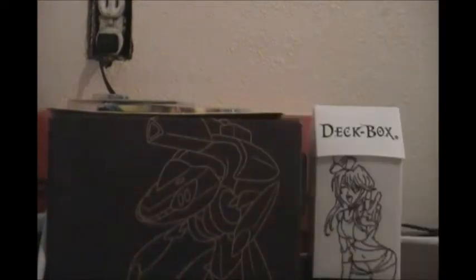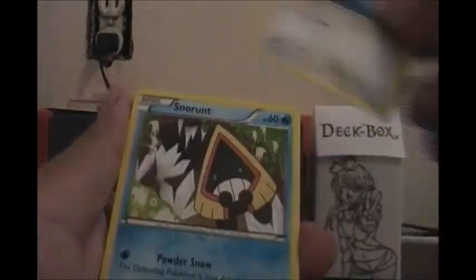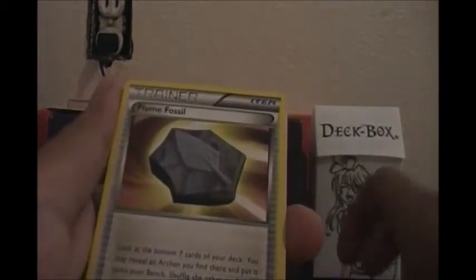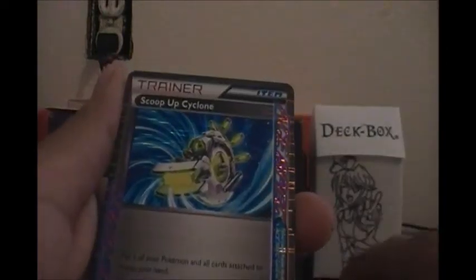We got a Dialga and a Porygon Z pack, so we're actually gonna open the Porygon Z first. Let's see, hopefully we get something nice. We got a Snover, Ducklett, Porygon, Snorunt, Bagon, Plasma Energy, Bloom Fossil, and a Silver Merge — which is not that bad, wow.